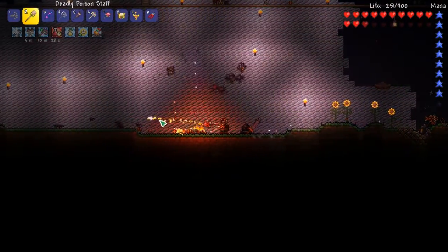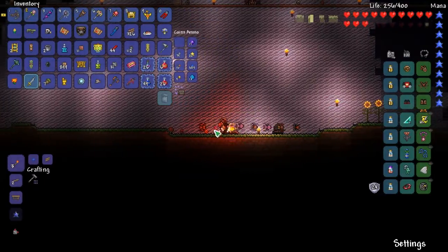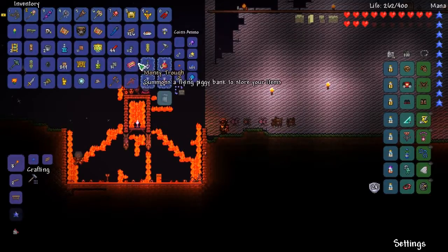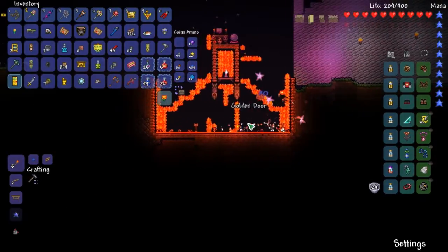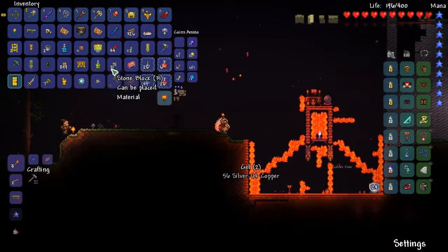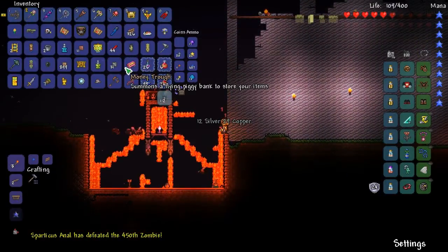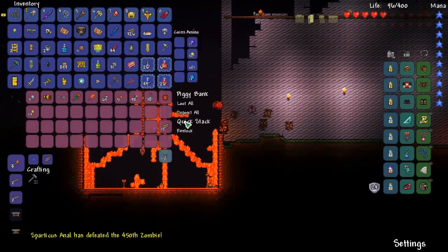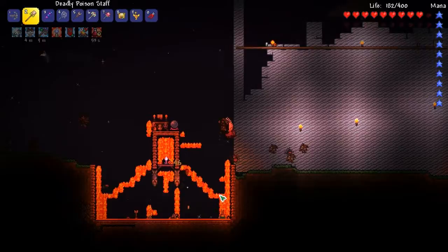Still no pirate staff — what the heck, that's a ripoff. I'm not gonna drop a damn pirate staff after all that? I'm gonna walk in lava. Hold on, I'm trying to think. What did I just pick up — I don't even know what I picked up. All right, put away the gold.